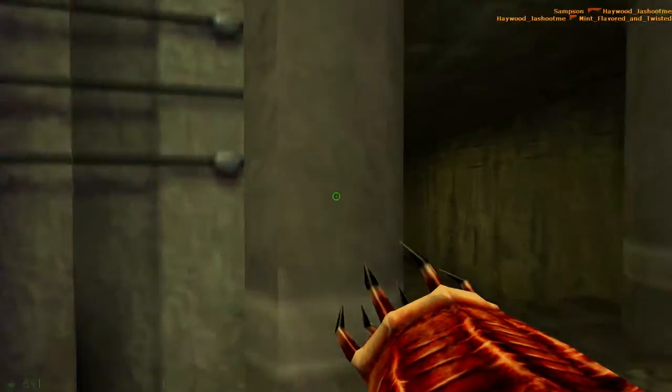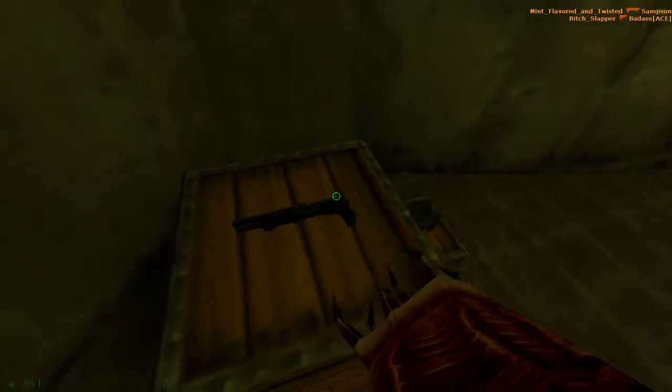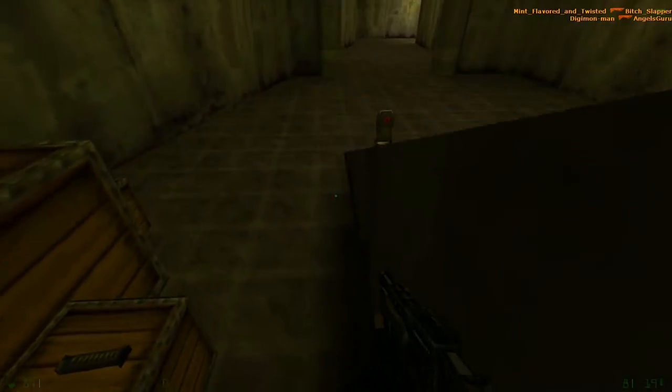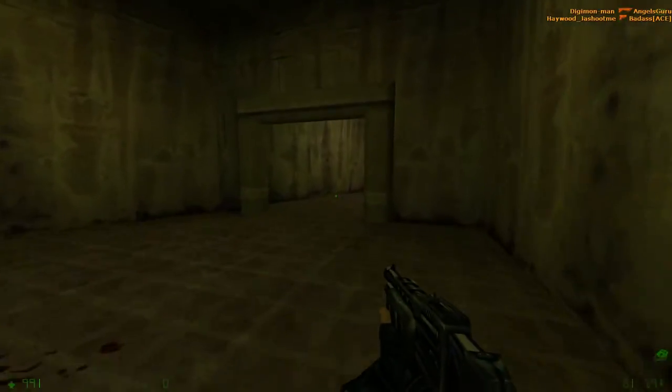That's enough for the outside — let's get into the main area. This building is actually symmetrical in the sense that there's a middle part that splits, and both sides are 100% the same in terms of layout, but not in items. Come this way — grab the shotgun, grab a med kit if you need it.